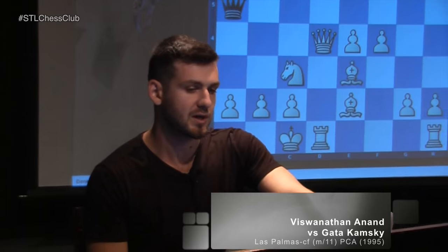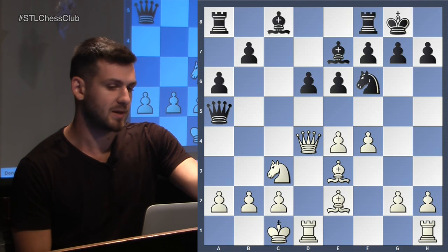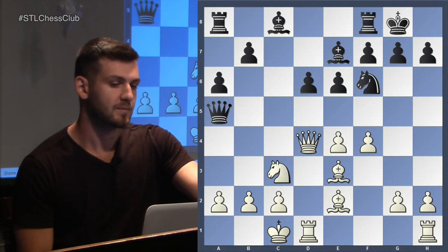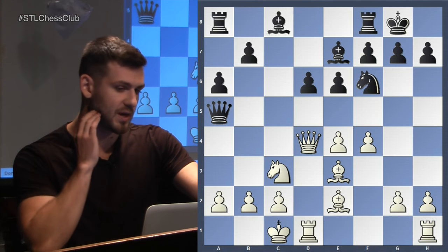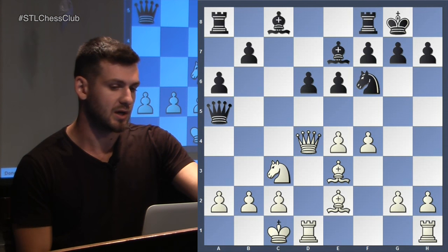This is a game between Anand as white against one of the top American players, Gata Kamsky. My first question is: what is Black's plan in this position, or better yet, what is the one piece that needs improvement for Black? The Bishop on C8 - that's his biggest problem. If he manages to get his Bishop from C8 out, I believe Black is absolutely out of danger.